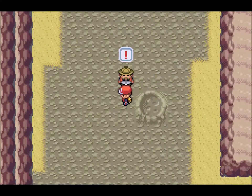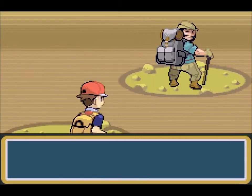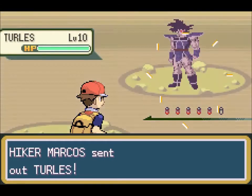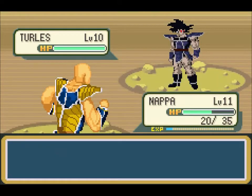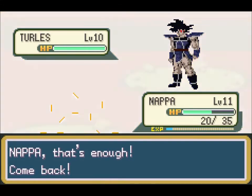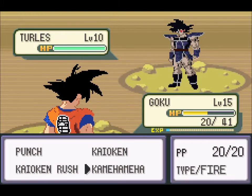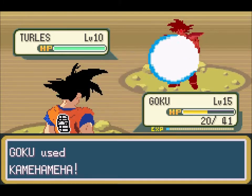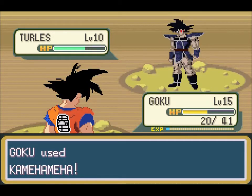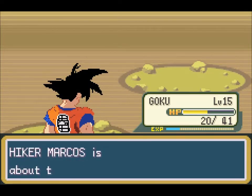Next trainer — they're shocked to see us. You're just a kid, but we're going to make you lose regardless. Let's switch to Goku and use Kamehameha — took you down in one! Let's give the next one to our Raditz.